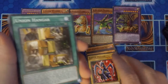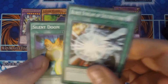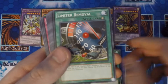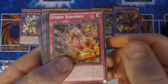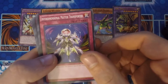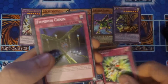The main field spell of the deck is Union Hangar. Then we have Majesty with Eyes of Blue, Flute of Summoning Dragon, Burst Stream of Destruction, Silent Doom, Shrink, Enemy Controller, Megamorph, Limiter Removal, Frontline Base, Union Scramble, Crush Card Virus, Negate Attack, Ring of Destruction, Interdimensional Matter Transporter, Cloning, and Final Attack Orders.